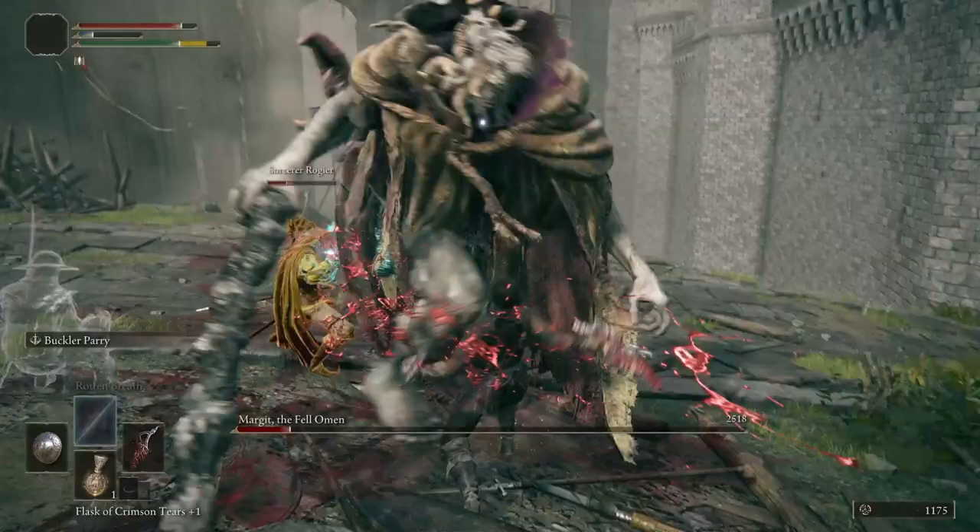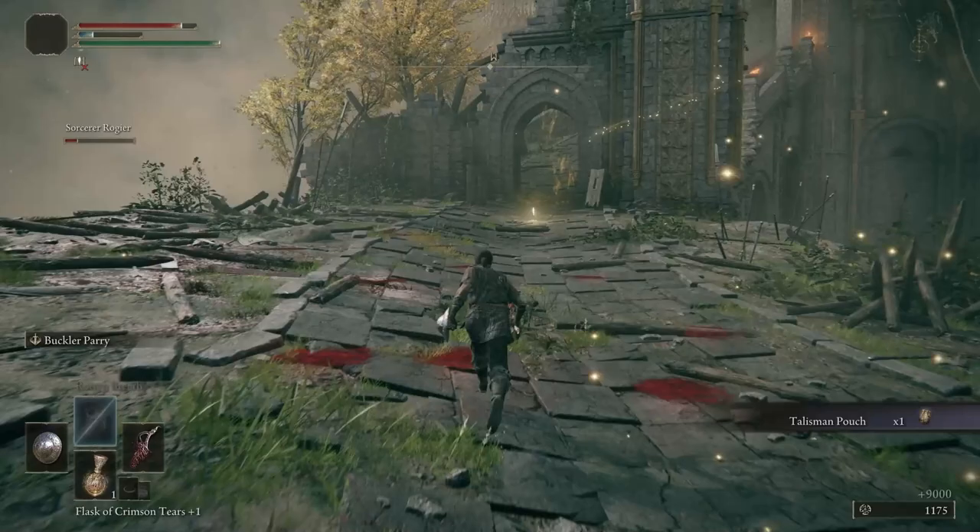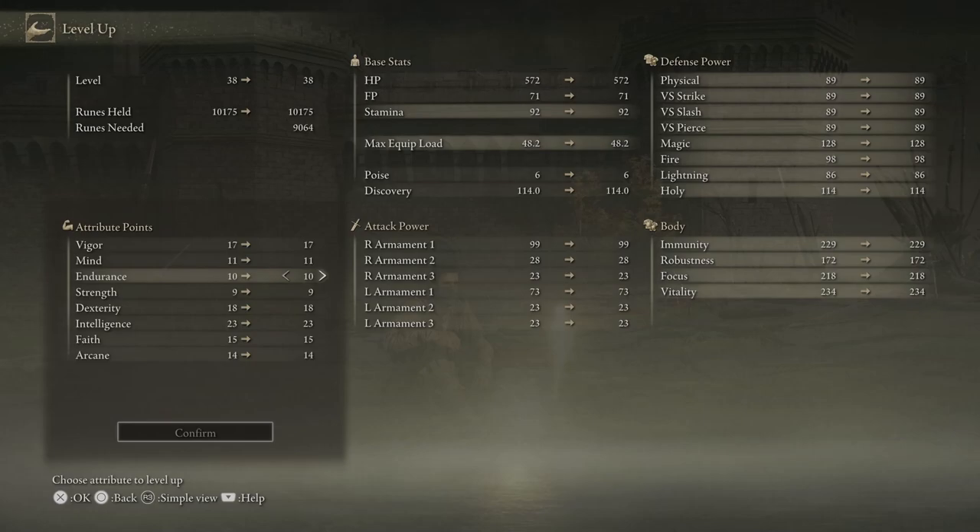For beating Margit the Fell Omen, you'll get a Talisman Pouch — this gives you a second accessory slot and is very welcome. Activate the nearby site of grace once you've beaten him and spend the runes from Margit. If you're just shy of a level or two, go ahead and grind a couple of the gremlins back at the Beast Sanctuary, then spend the runes on levels.